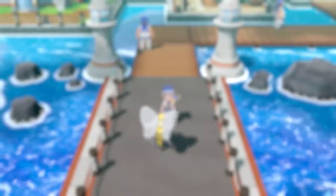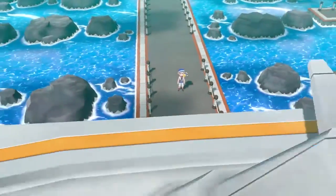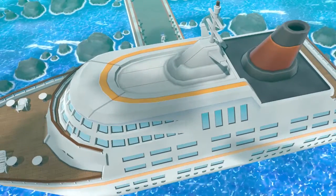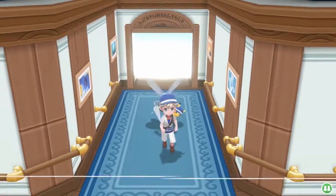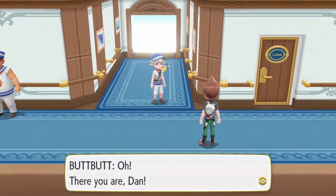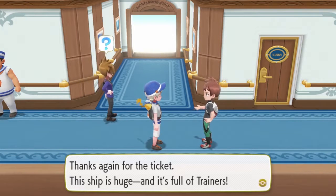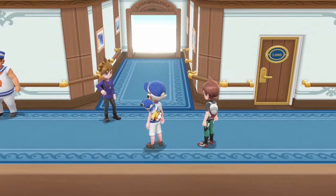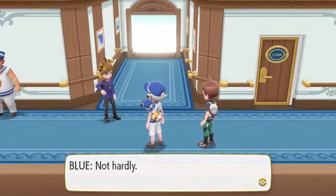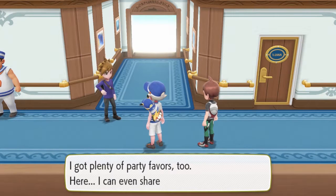You know, not feel out of place because everybody's a sailor on a boat, right? There it is. There's no car to shove around, so I can't find Mew early. Oh, there you are, Dan. Thanks again for the ticket. This ship is huge and it's full of trainers. Bonjour! If it isn't Dan and Bubba — didn't think I'd be seeing the two of you here. Hey, Blue. Are you taking your cruise? Not hardly. I got invited to the exclusive party for trainers, but I'm pretty much done with this scene. Here, I can even share one with you.